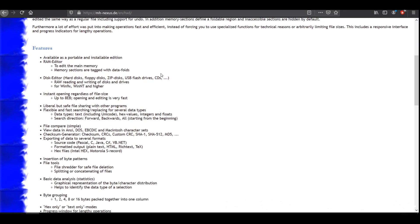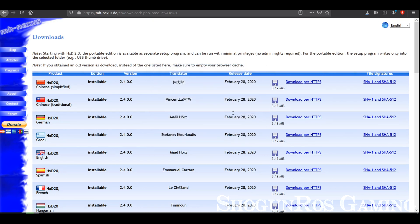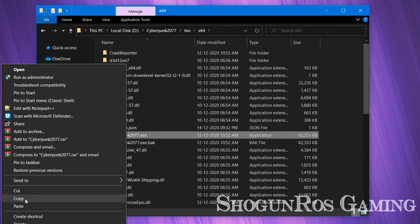First, download and install the hex editor tool from the browser. The link is in the description. After that, make a backup of the Cyberpunk 2077.exe file before we make any changes to that file.